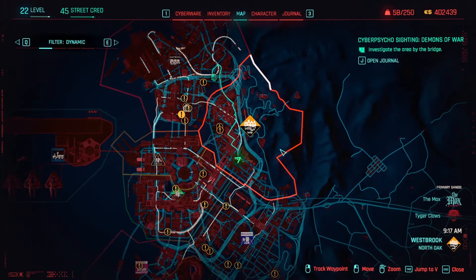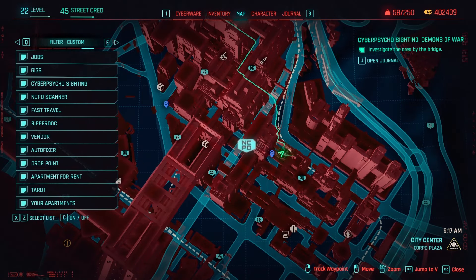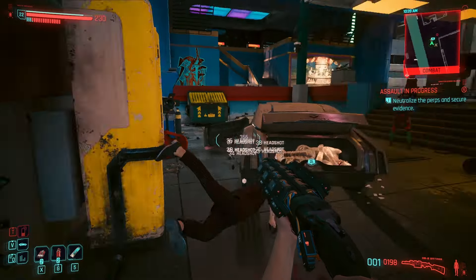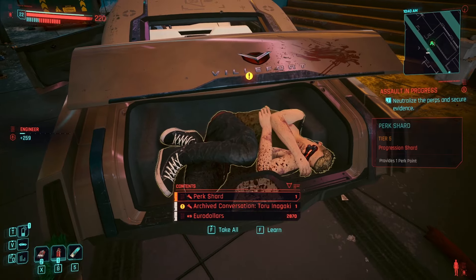For our second shard, simply track this particular NCPD hustle in Japantown. For reference, it's the one near the Dark Matter fast travel point. Eliminate the enemies, then loot the body over here.